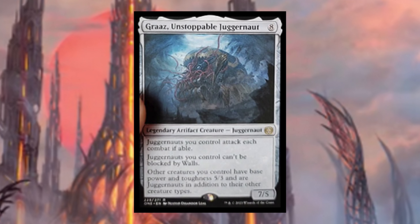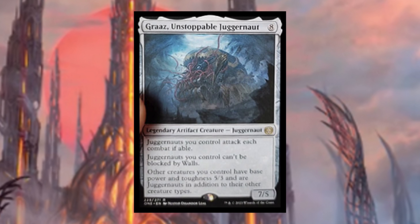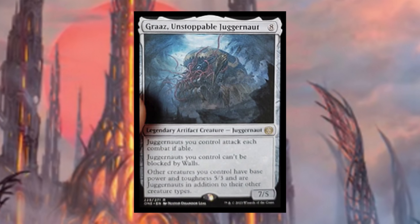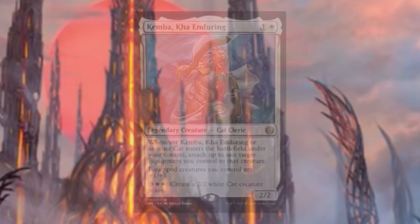Gar's Unstoppable Juggernaut costs eight mana — legendary artifact creature Juggernaut. Juggernauts you control attack each combat if able and can't be blocked by walls. Other creatures you control have base power and toughness 5/3 and are Juggernauts in addition to their other creature types. We've been waiting for an amazing colorless commander and I think this is it. Artifact decks that make a lot of small creatures can just turn them all into 5/3 Juggernauts and fill the board with overwhelming power.